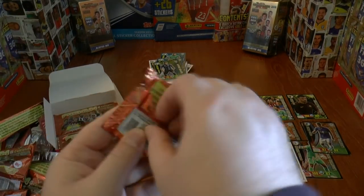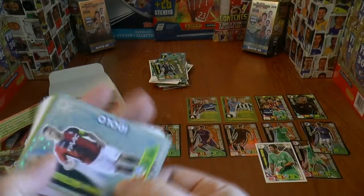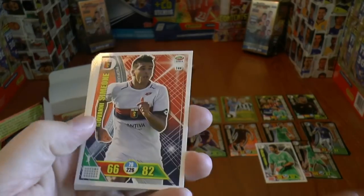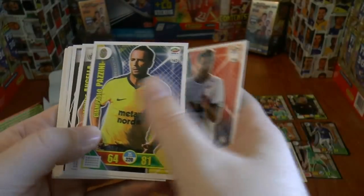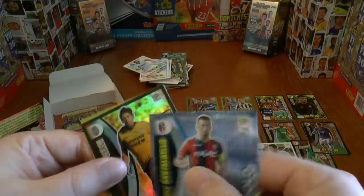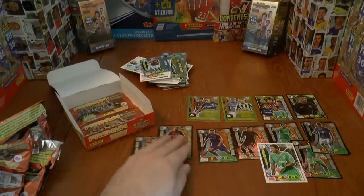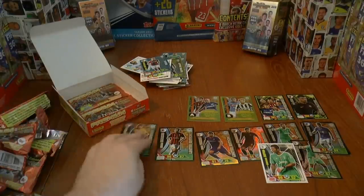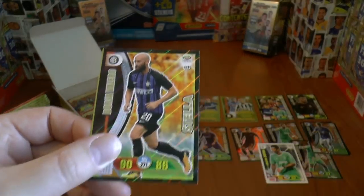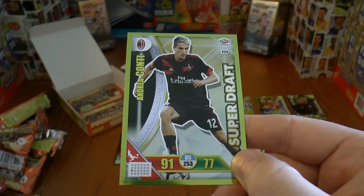Let's get on to our next pack — making decent progress through the box. This time we have Giovanni Simeone of Genoa — Simeone's son, of course — Pazzini of Verona, Angela, Berisha, and Lulic of Lazio. Our inserts are Castadelo, an idolo card. Then we've got a different limited edition card — this time Churchy, now at Verona. That's our sixth different limited edition card. We've also got a stellar card from Borja Valero of Inter Milan, and finally a super draft — the full back from Milan, currently injured — Andrea Conti's super draft card.